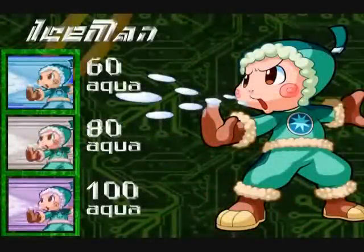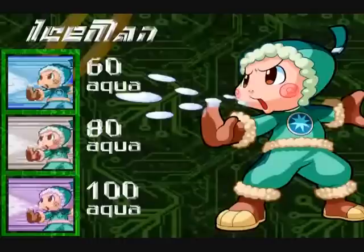It's time for the next elemental Navi: Iceman. He deals Aqua damage to the phone and has quite a nice spread-out area of effect. Not only that, but he's incredibly adorable, too.